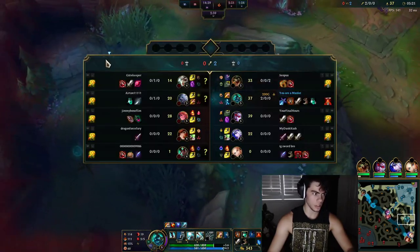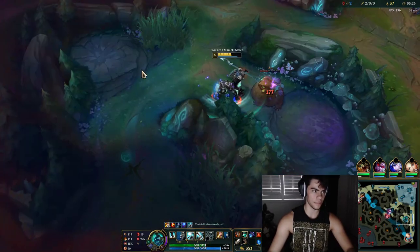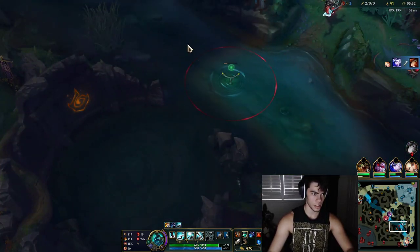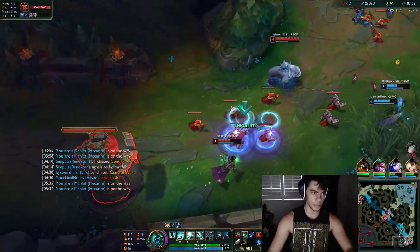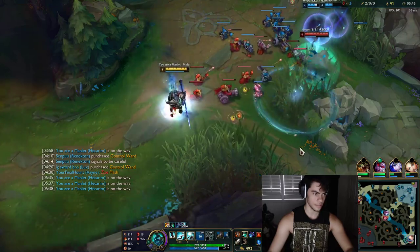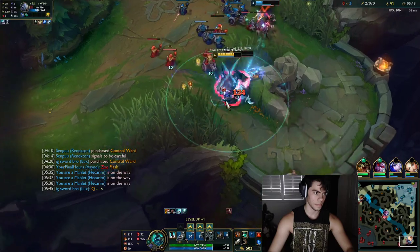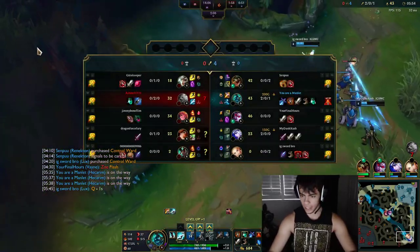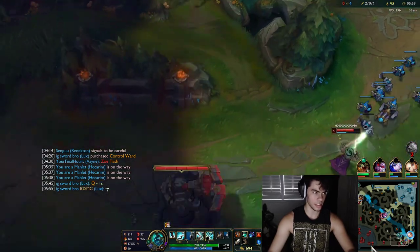I'll clear towards bot side because I see they're bot-shoving in and I want to be there to punish it. I'll take Gromp and then look for a kill on Miss Fortune, and maybe even Karma. I could potentially go mid but she has Flash so she can just flash away. Vibra is coming in — this should work. I'm just going to take Ash's hand here because we gave her the kill, so we need to get a hit of gold as well.